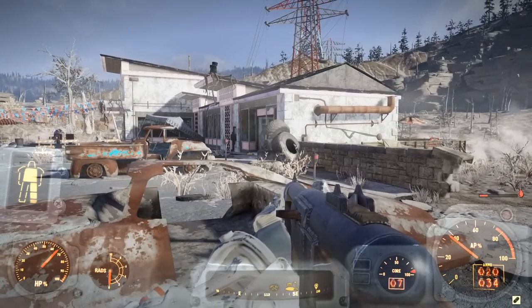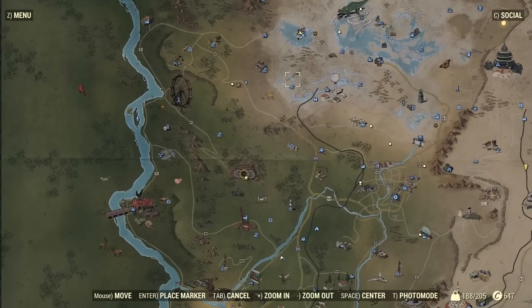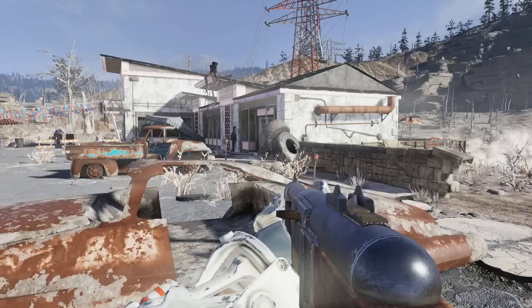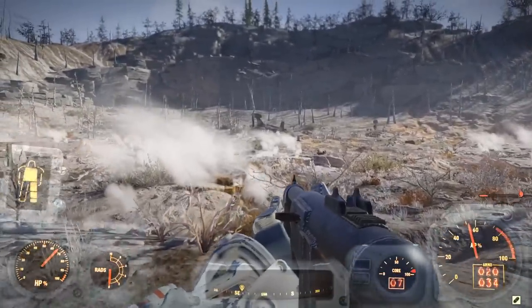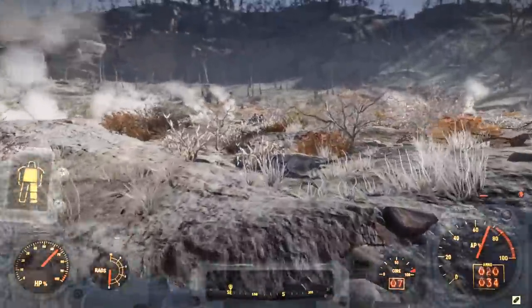Alright guys, so to go ahead and get your .50 cal, where you're going to want to come on your map is a place called Hemlock Holes, right where I am. Here is Vault 76 for reference. Now, once you guys get to Hemlock Holes, it will look a little something like this. What you guys are going to want to do is head on out to the back — you guys will see a crashed vertebrate. That is where we are going to go.